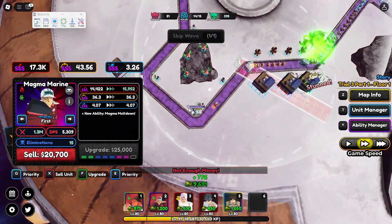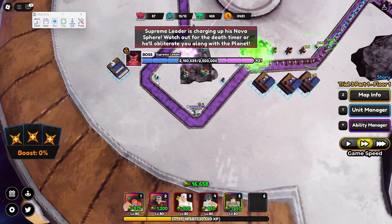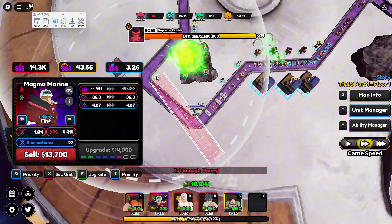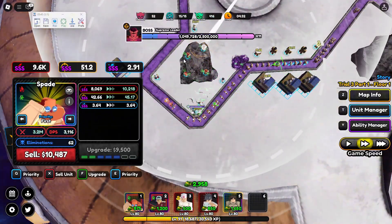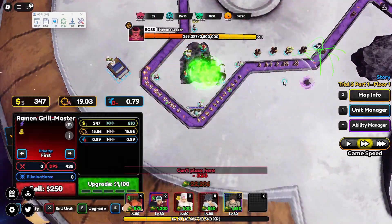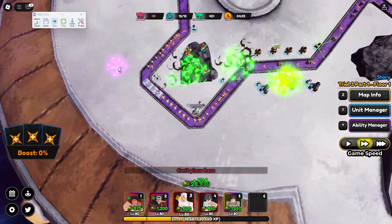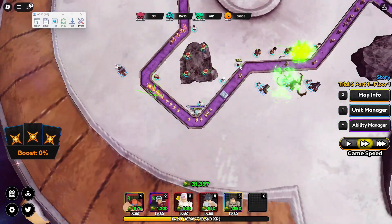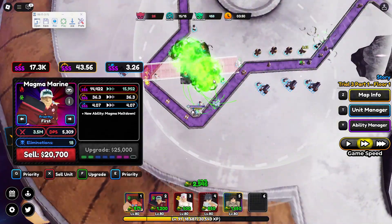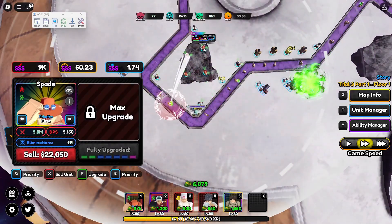You're probably not going to max out all your units by wave 15. Here I'm upgrading my Shirtless Magician for an extra freeze. My Magma Marines and Spade aren't fully maxed — I'm just upgrading them as time goes on. Sell your farm unit because it gives you extra money, then use that money to upgrade your Magmas. Whatever leftover money you have, upgrade your Spades.